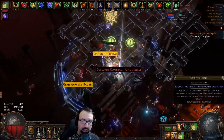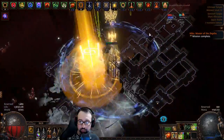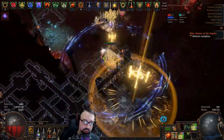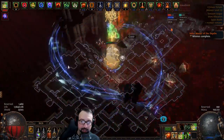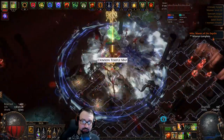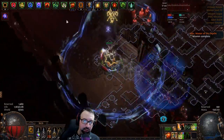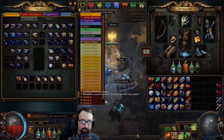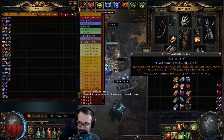The nice thing about Toxic Rain compared to Tornado Shot is survivability during the looting phase. With Tornado Shot last league I was very susceptible to random rare monsters. That's not the case with Champion — it's tankier generally, and Toxic Rain can handle straggling rare or essence monsters pretty well. Only the most outrageous essence monsters are difficult to take down.